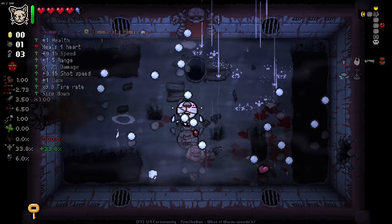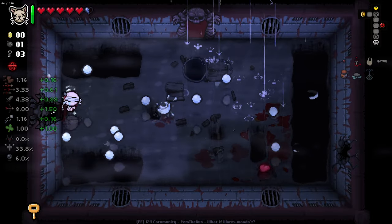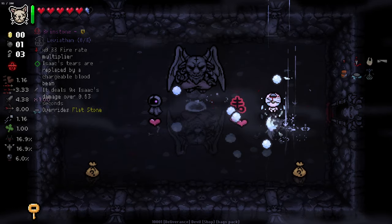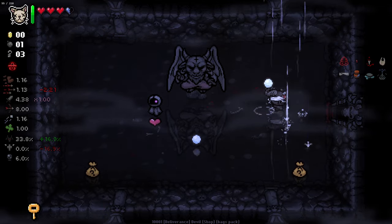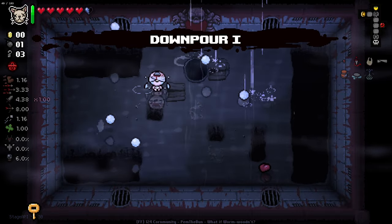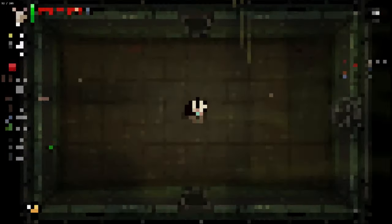Gummy Bear is an amazing one — range, damage multiplier and stuff, this is pretty damn good. Brimstone? I literally don't know how this would work. It says it overrides Flatstone. The Flatstone mod does say it has a Brimstone synergy, so I just want to see if it does anything. It doesn't seem to have done anything — it just lowered my tear rate. So let's do a quick rewind on that. Either way, Gummy Bear was an amazing item — a lot of stats, a bit of range, a lot of damage.